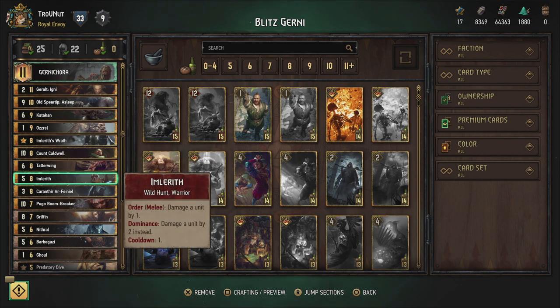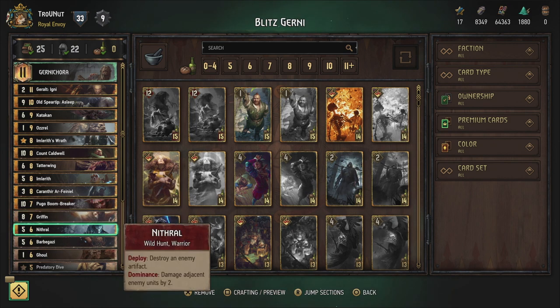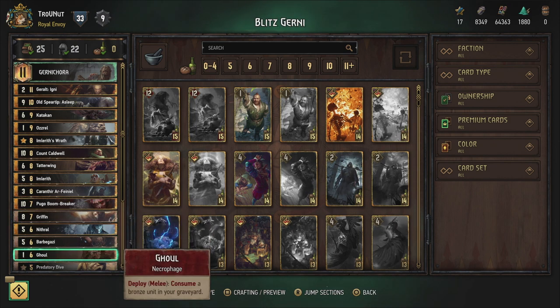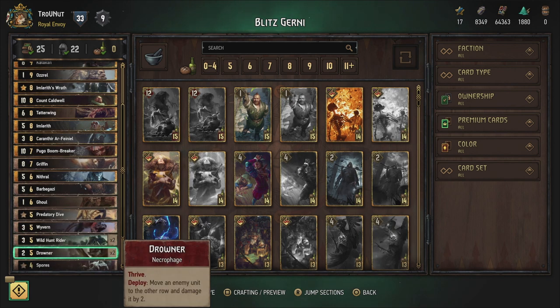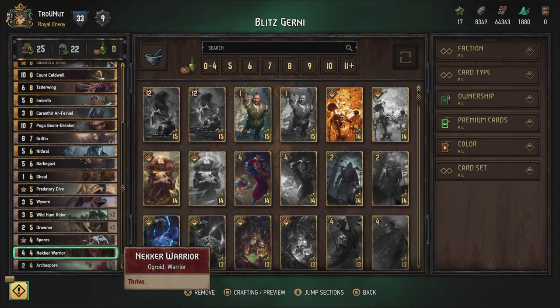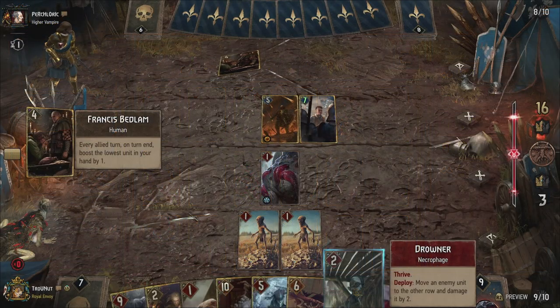So we're looking for a leader with not that many interactions. Gurney Korra of the Monsters faction is maybe not the most ideal choice in this regard, but she — yes, I said she — allows us to set up a deck that otherwise doesn't require much more interaction to work. The Blitz Gurney deck is a classic Thrive-based deck.